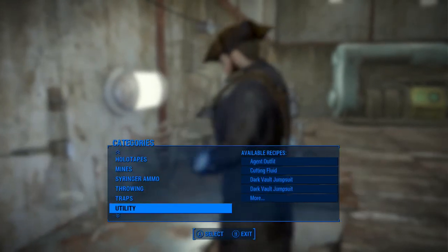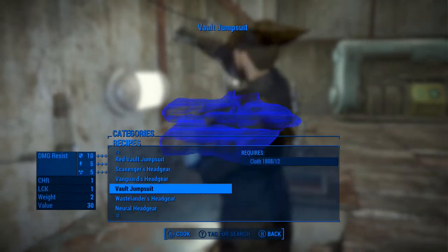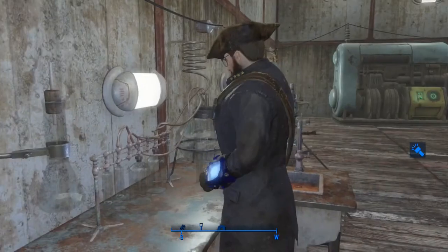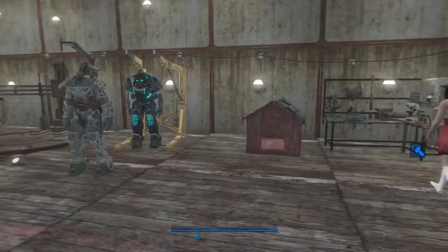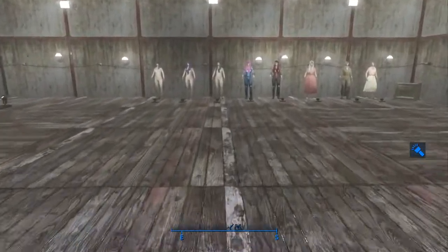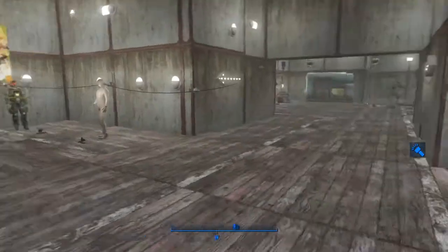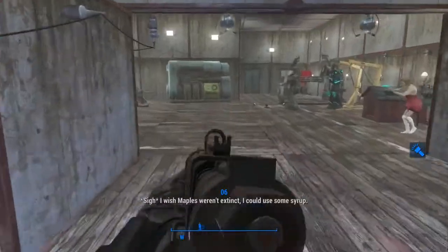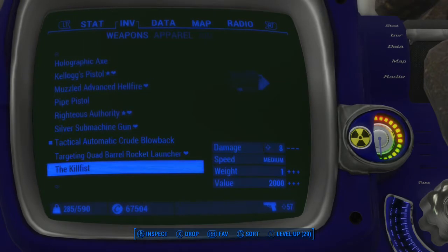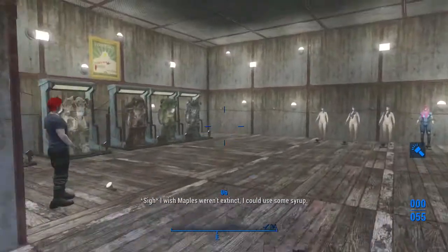That's it for throwing weapons in this mod. There are a couple more outfits — I haven't been able to find them yet, but there's a nurse's outfit. Oh yeah, another weapon: there's also a crossbow.